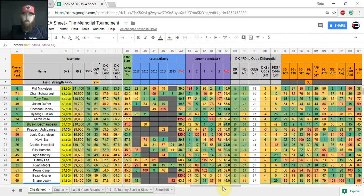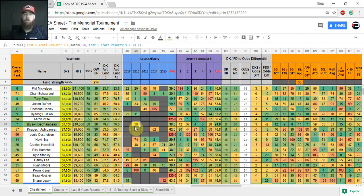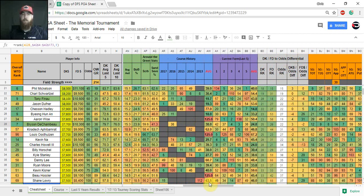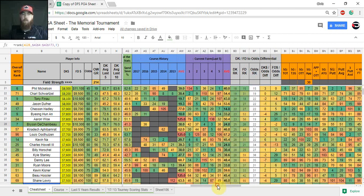Bryson DeChambeau has only played here once but finished top 40, and I think he can do better this year. He's been making cuts — not great form the last two events, but he had a top 5 in the two tournaments before that. From the stats he stands out: 8th off the tee, 14th in approach, 7th in ball striking, 30th in overall proximity, 15th from 150–175 yards, 70th from 175–200, and top 20 in par 4 scoring. Definitely looking at him especially under $8k this week.